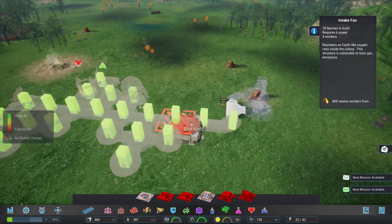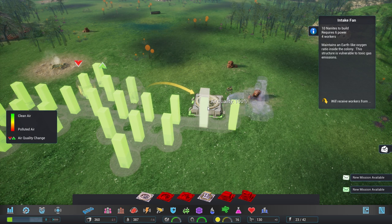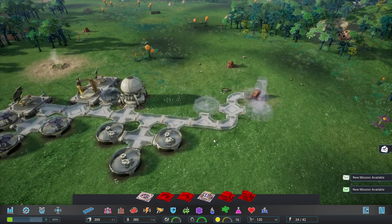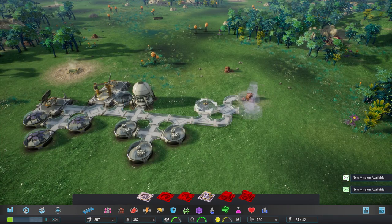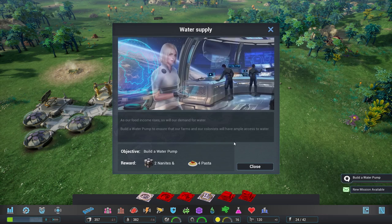We're going to have an intake fan. I was going to go for the more efficient air filters but the intake fan is much cheaper, so we'll go with that option. That's done - we've got two nanites and we are now making our own, so that's all sorted.